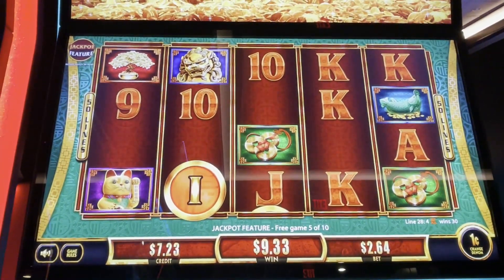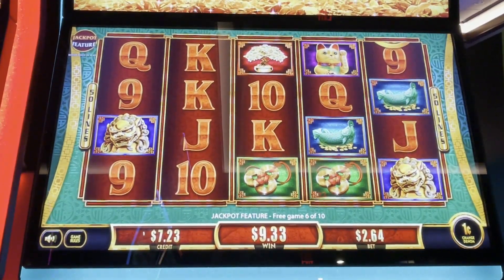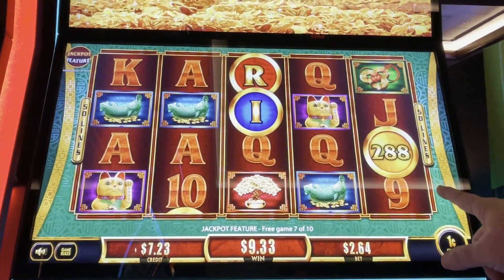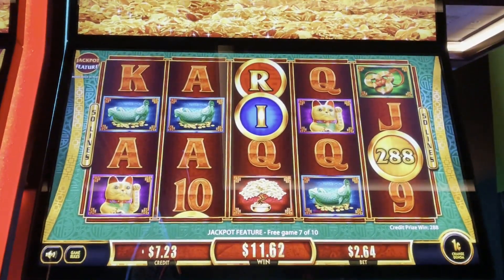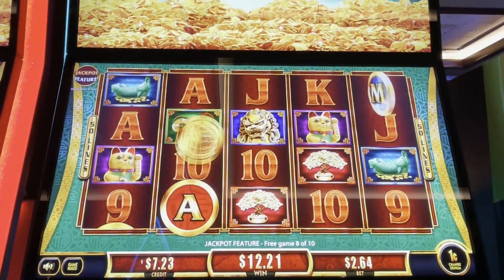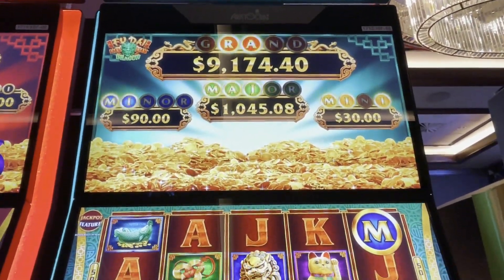We got four spins left. Come on, coins. Oh there's a red one, there's a blue one. All right, we need letters, not credits. Three more spins, come on, coins, lots of coins. Green! Oh my goodness. Two for the grand, two for the minor, three for the major, three for the mini.